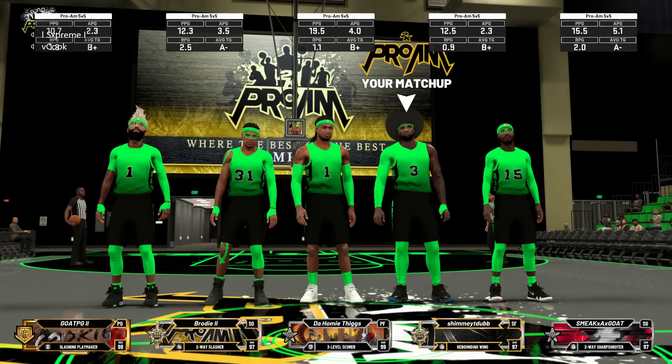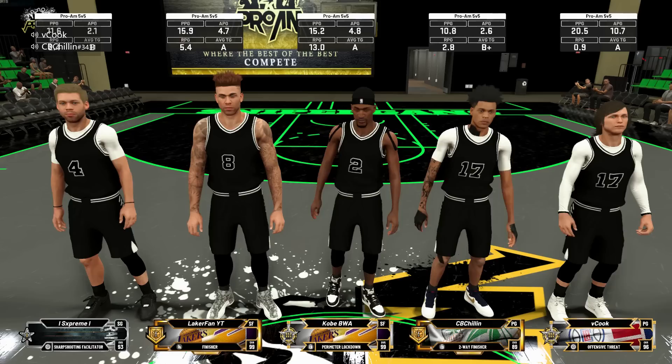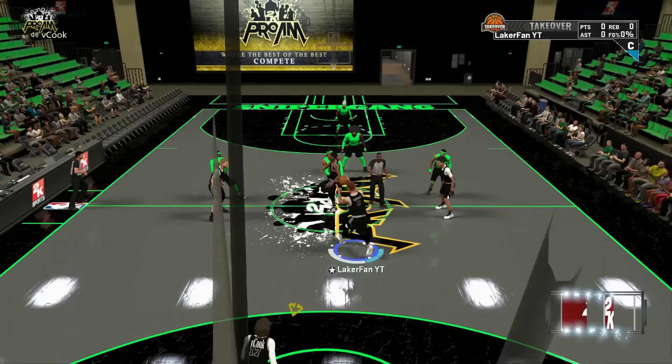As you guys know, if you've been with the channel, I have the finisher and defense pie chart. Let me get into the lineup intros and explain some things I want to get off my chest with this pro-am stuff. Their lineup is a pure play, pure lock, pure stretch, and two two-way sharps. Our lineup is Cook on the play sharp, Kitchen on the two-way, Supreme on a pure, Kobe on a two-way sharp, and then me on a finisher defender.